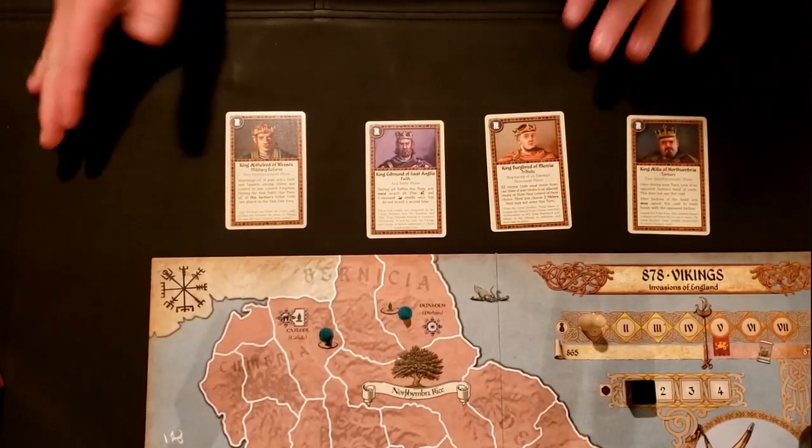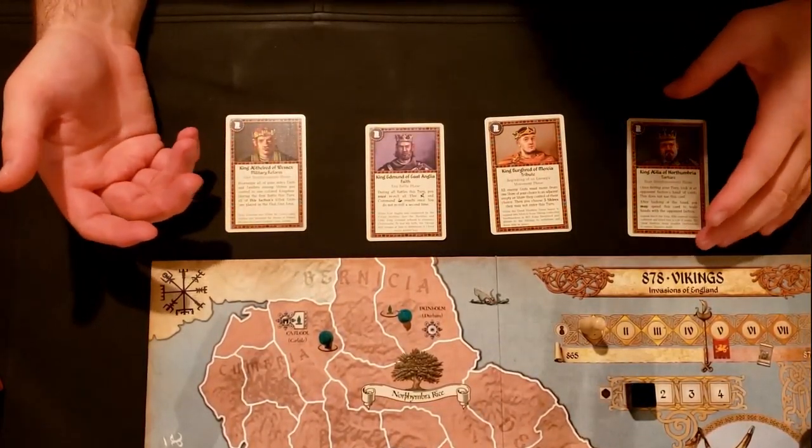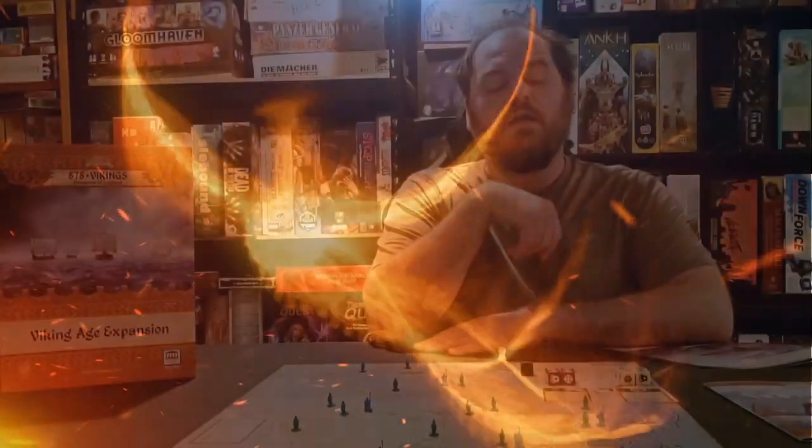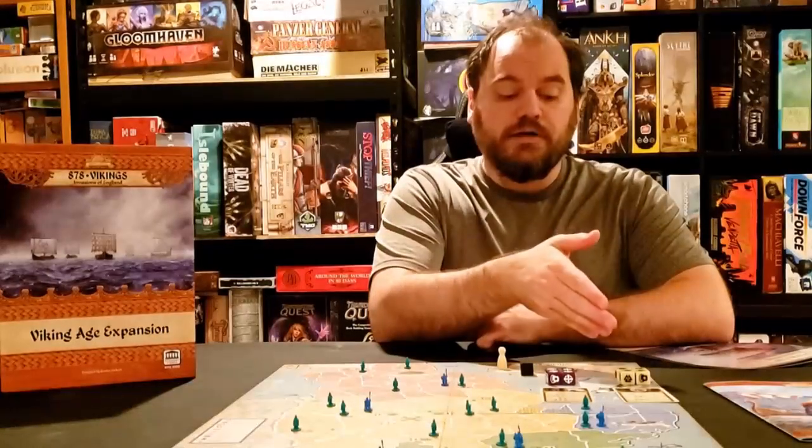For module three, you deal out one king card to each player. These are basically super events that can change the flow of battle.